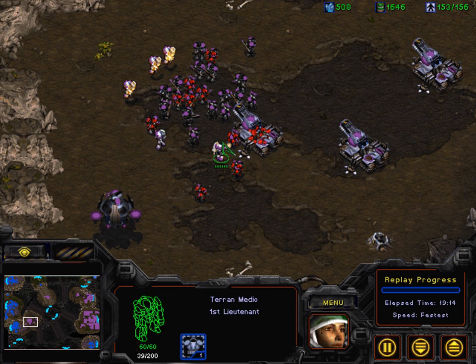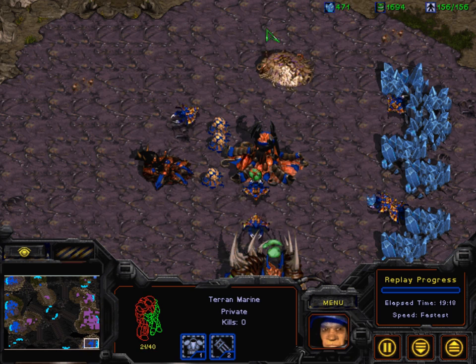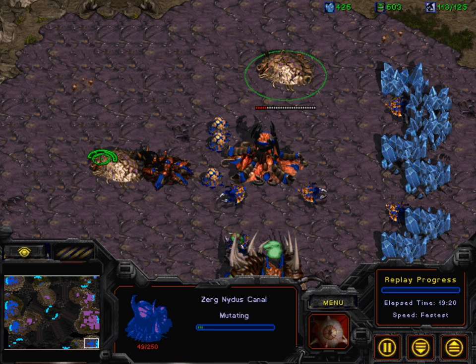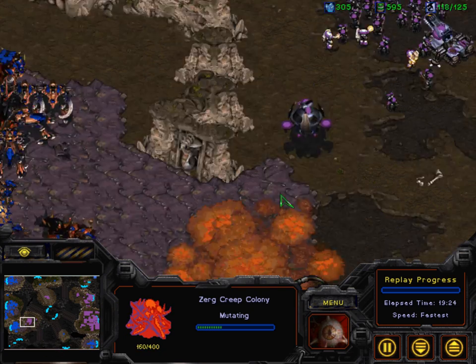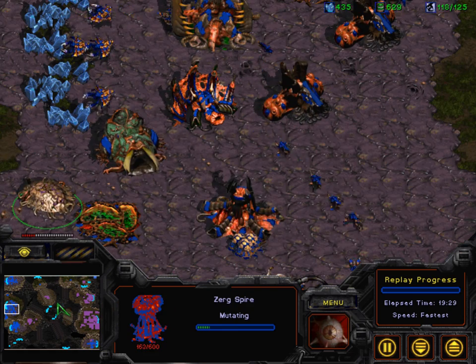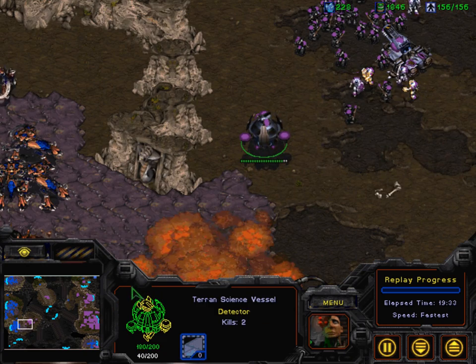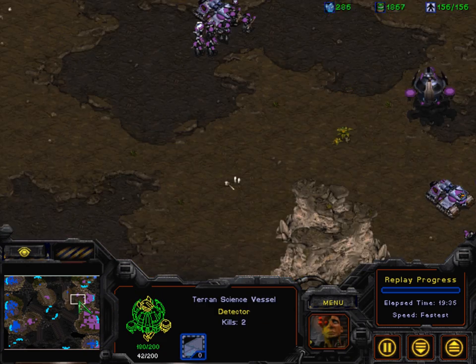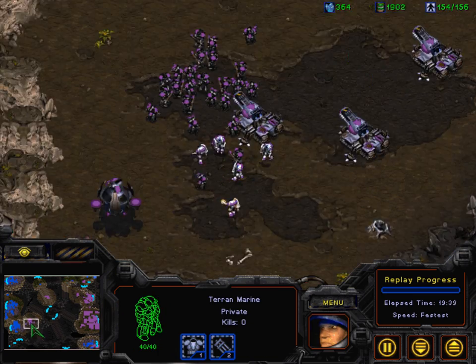Medics are wasting their energy on the plagued marines. Another Nidus Canal is morphing. Jaynon is wasting his opportunity here, just letting Victory rebuild — Victory is under no threat whatsoever. The spire is going down as well, trying to maybe clear out some of the science vessels. There's one here and two more at the base. Jaynon needs to move up his force.